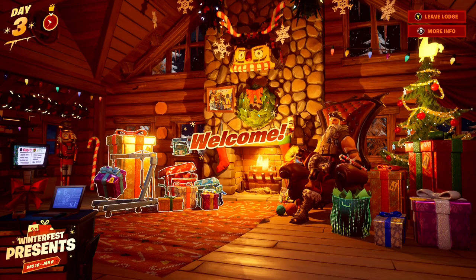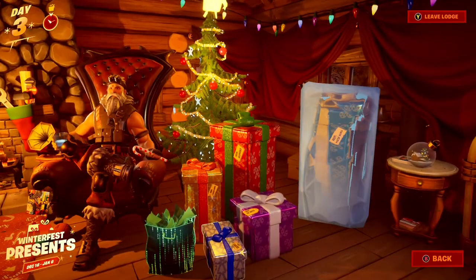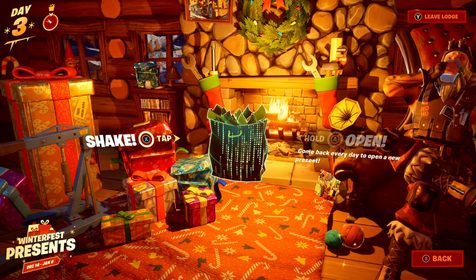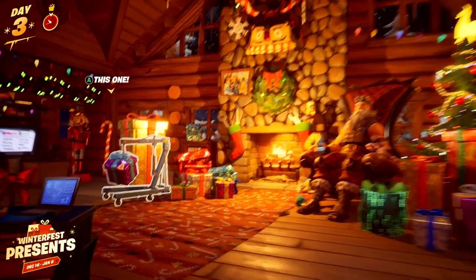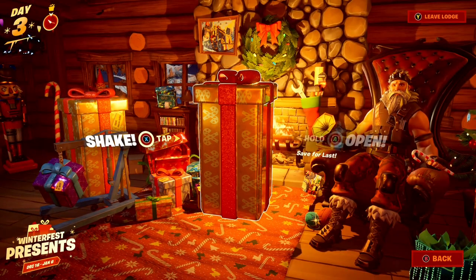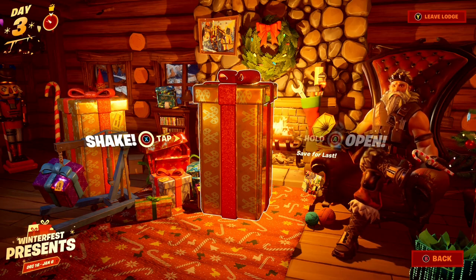The rewards for this Winterfest are so clean. We've literally got a Matrix Glider, which can be found in this Matrix-style present. If you open this present, you'll literally get a Matrix Glider here inside of Fortnite, and it is so clean. There are actually two presents we can't open right now. The main one is the big tall present at the back, and in it is the awesome Chrissabelle skin — that's the present we still can't open right now here inside of Fortnite.